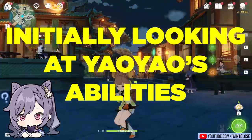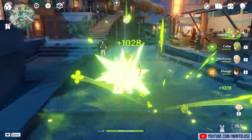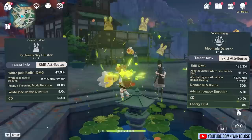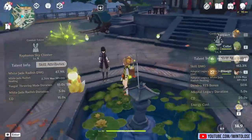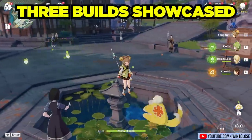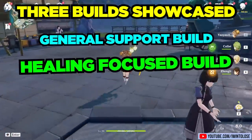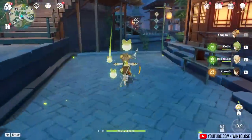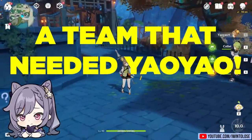I'm going to admit that upon initially looking at Yao Yao's abilities, I felt a bit underwhelmed, but after exploring the Yue Gui hole that is her odd Dendro healing kit, I'm pleasantly satisfied with the excessive amount of radishes that she provides. I'll be showcasing three entire builds for her: a general support build, a healing focus build, and finally even a DPS build. We'll also take a look at a team that was severely in dire need of precisely what Yao Yao offers.